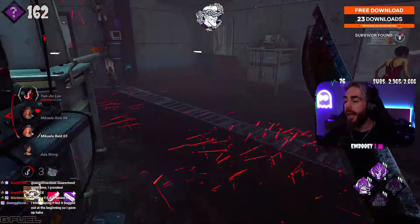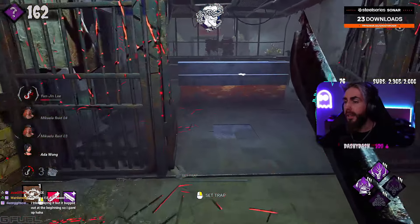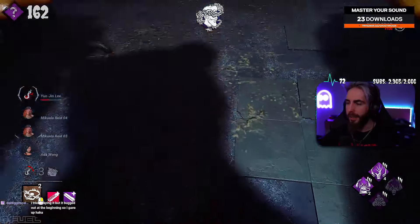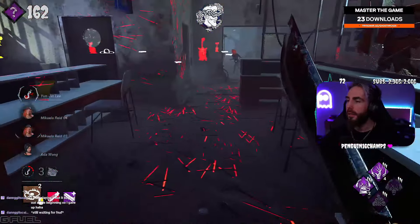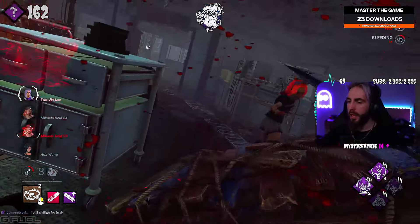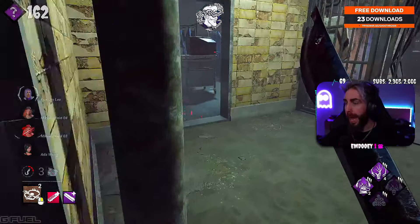And then we have Ada again — we do not want them. We do want to go after Mikaela. There is a trap here dude — are they gonna fall for this? It's in a very preemptive place though. Let's grab this, get our little speed boost. Dude this is working out impeccably so far.